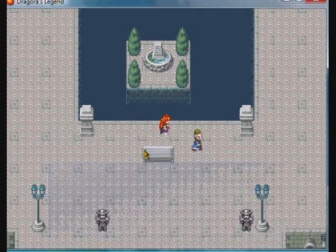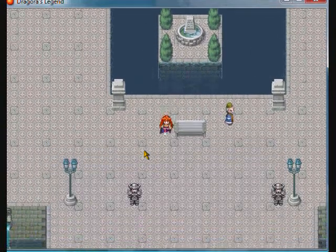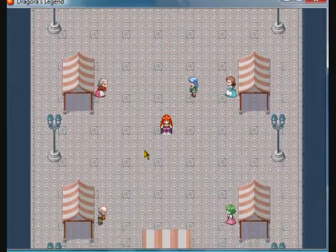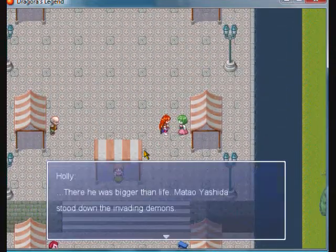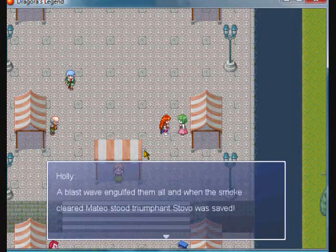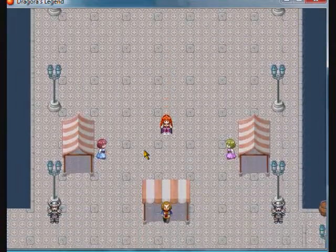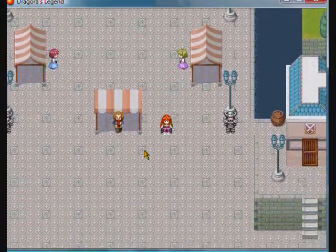I'm trying to hurry through it because there are some bugs still left to work out. The main story element hasn't been put in here yet, so right now it's just the city, the NPCs, and you being able to talk to them. There is a major plot line that's supposed to be happening inside the city.